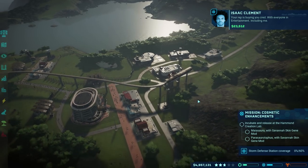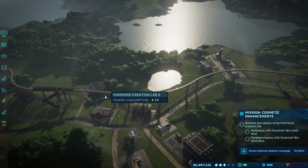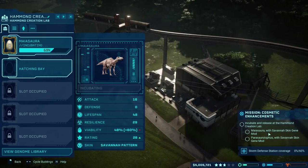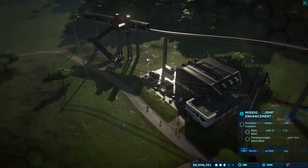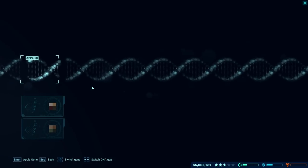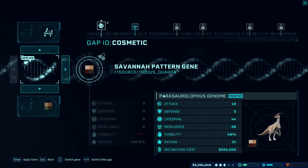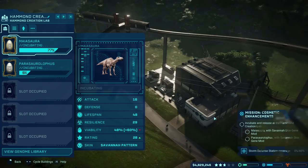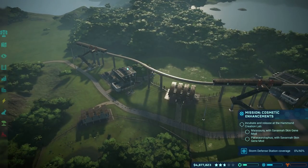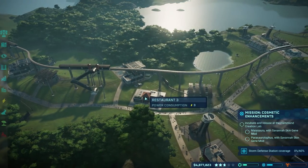With everyone in entertainment, we're making good money. Pretty soon — in fact, we may already be able to — we should be able to incubate some of these guys that are a little bit better, or that will have special traits and we can use them to kind of modify things. Here we go — savannah pattern. Let's do that and incubate him. We should have good success because this creation lab has all the upgrades for your viability percentage.